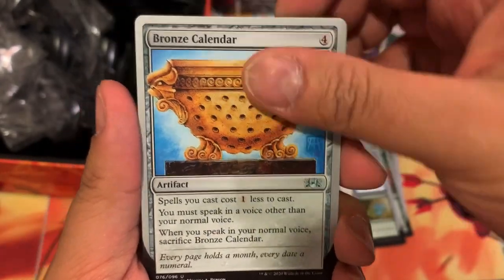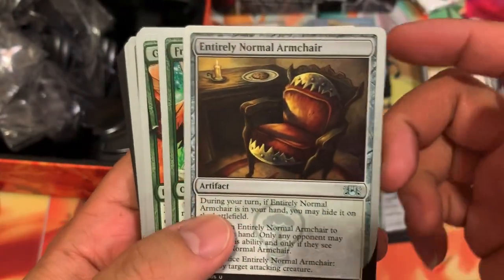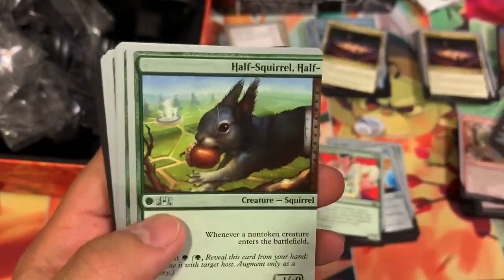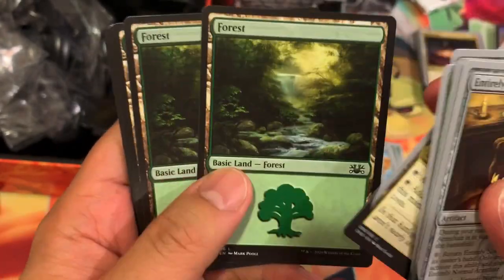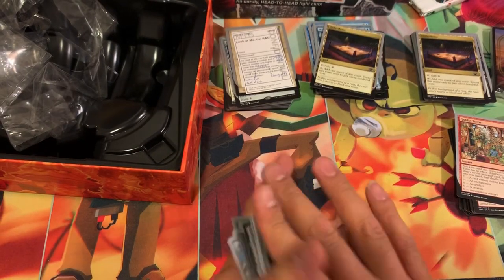Bronze Calendar, Elvish Impersonator, Entirely Normal Armchair, Free-Range Chicken, Gross Bird, Half Squirrel, Mother Kangaroo, Slaying Mantis, Spirit of the Season, Wild Crocodile — Underdome again, and the cool Forest land. All right guys, those are all the colors — pretty cool-looking cards.